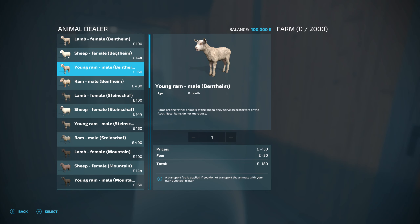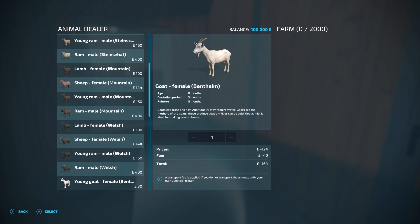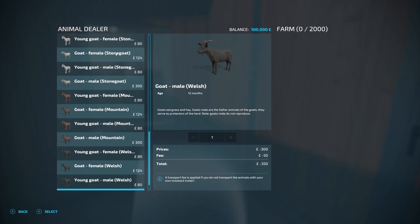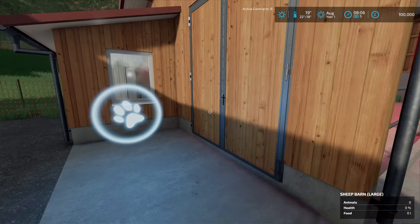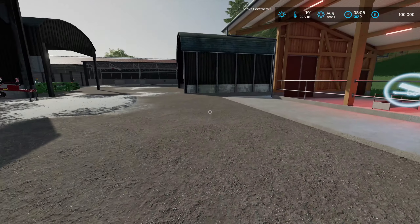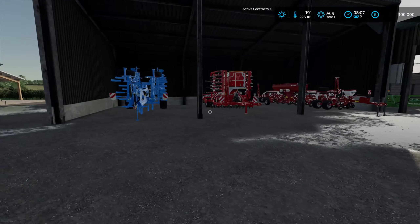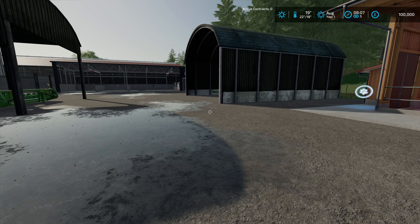This is the sheep pasture - fits 2000 sheep, wow. Fair enough. I have got the mod installed that allows you to have rams and different breeds, so I've got that installed. I'm just going to edit the settings, bear with me.